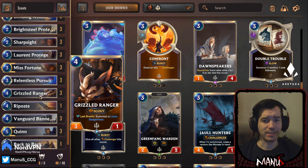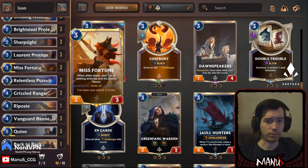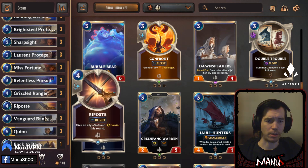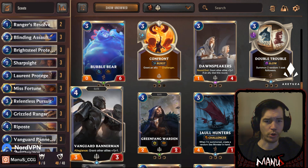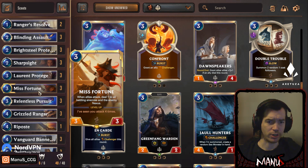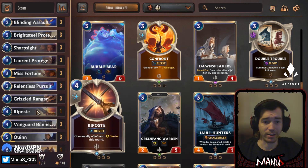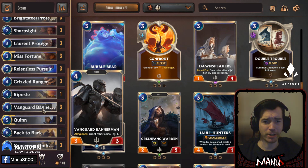Then we have Grizzled Ranger. Since it got nerfed it's no longer the powerhouse it used to be, but it's still a very solid and annoying unit, and the fact that it has scout also matters for Misfortune. For example, on even turns you go turn three Misfortune, turn four Grizzled Ranger for a double attack with the scout, then on turn six you have another scout double attack with Quinn or Genevieve to threaten to level Misfortune, or even a pursuit on turn five if your Ranger survives.